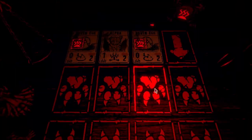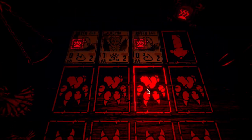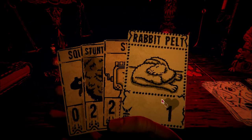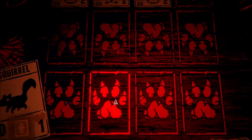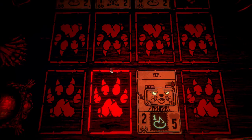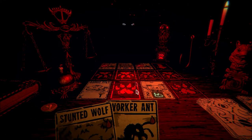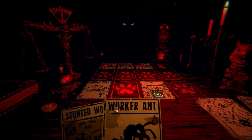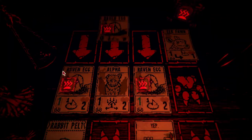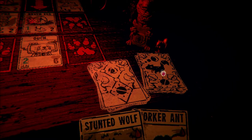Alright, right off the bat we do have stoat and a stunted wolf. The alphas are concerning. So we're gonna play squirrel, squirrel, and then play stoat. And then we'll play rabbit pelt. That'll at least soak a hit. And then do our turn. I'll be able to kill that egg, which is good.